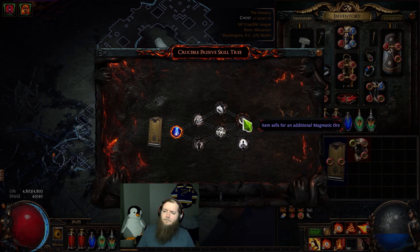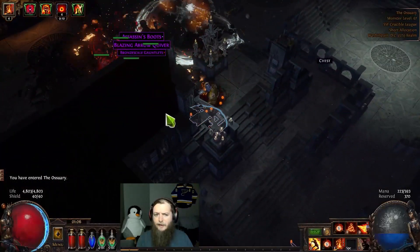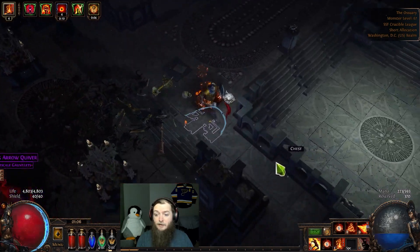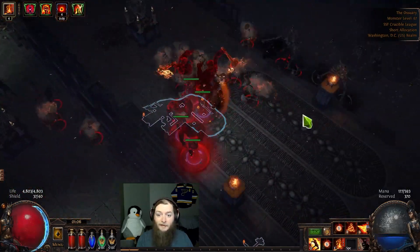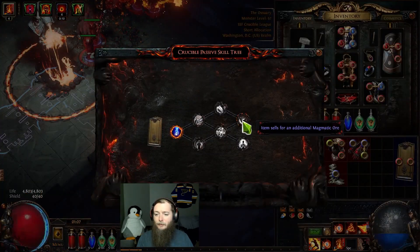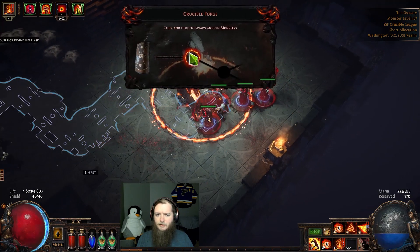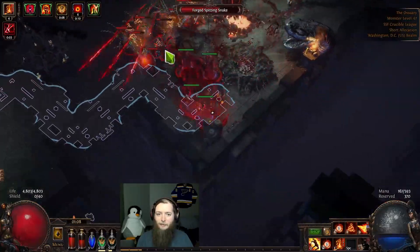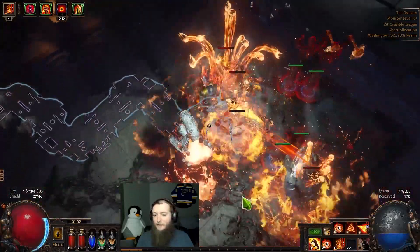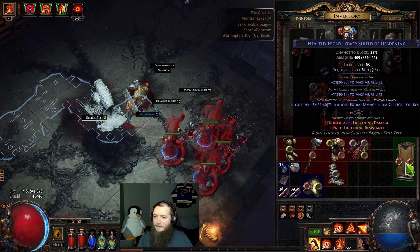Item sells for an additional magmatic ore — not what I was looking for. I saw the shiny on here and was like oh maybe this is it. No — precision effect and reservation. That's the first interesting thing we've found on one of these. Now this time I would really like to crucible my shield. I would really hate it if the game gives me another ebony tower shield — that would just be the absolute worst. I found the thing before it came. Now I wonder — I don't know what the magmatic ore is so I might want to grind that out and see. Go next shield — I just want the devourer.